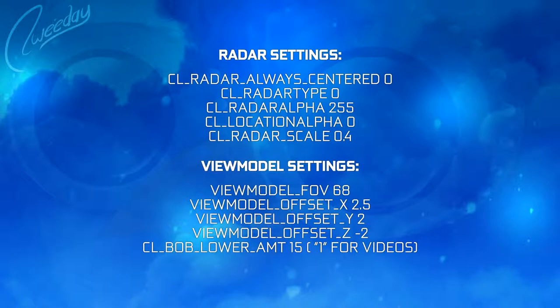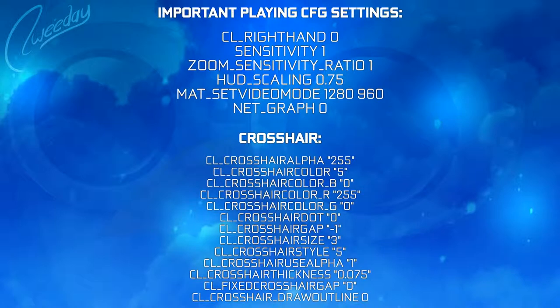My bob lower amount is 1 for videos and 15 for playing. For my playing settings, I'm playing cl_righthand 0, which means I'm playing left-handed in game even though I'm actually not left-handed — I just got used to it, there's no actual advantage from it. Sensitivity is at 1; it used to be 0.6 but I upped it a little because I couldn't even do a 180. Now I can slightly do a 180 going from the left to the right side of the mouse.